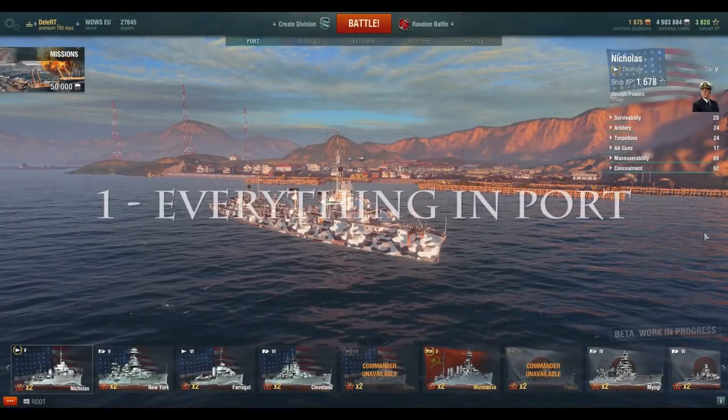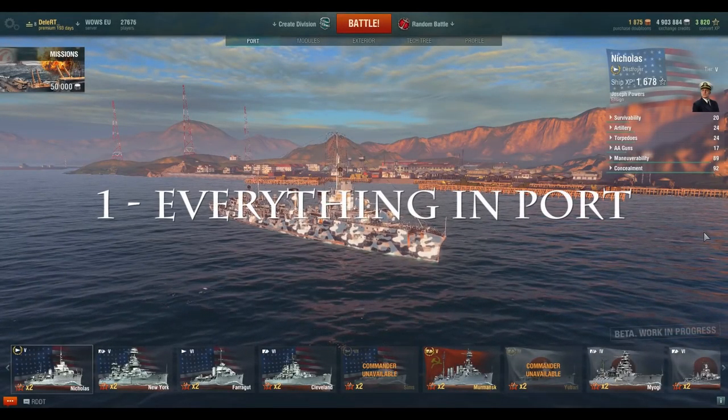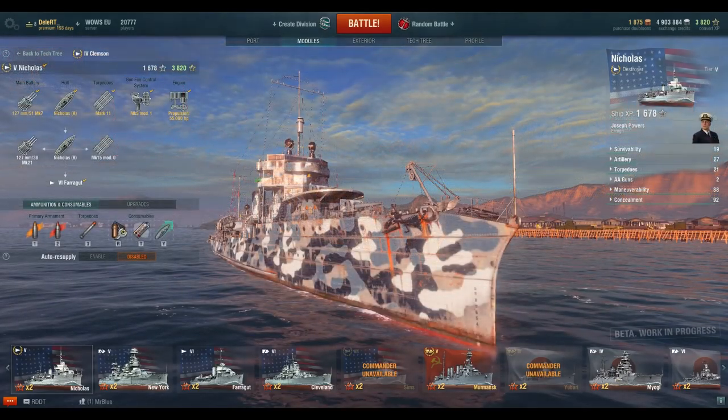Chapter 1: Everything you need to know in port. Let us start with the order of unlocking the modules on the Nicholas. First, unlock Hull B. This does cost you a gun, but you do gain some hit points, some extra AA, and most importantly, an insane rudder shift time.